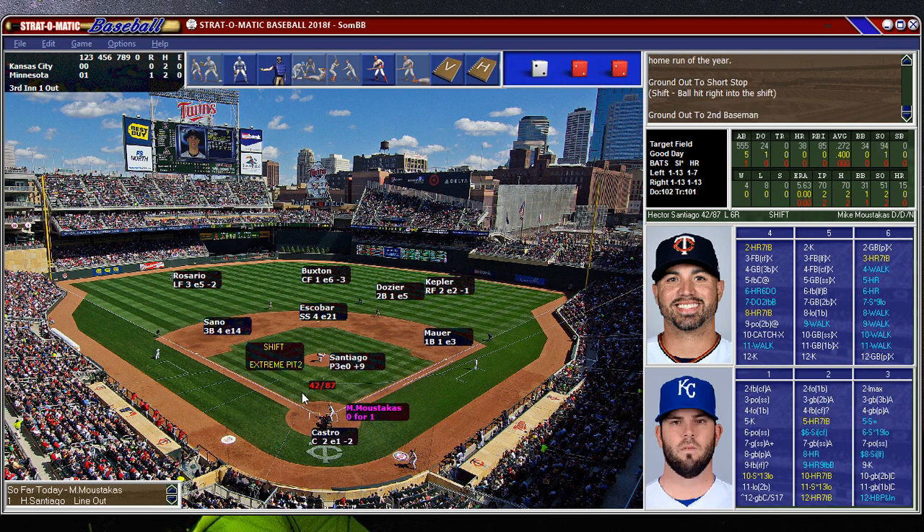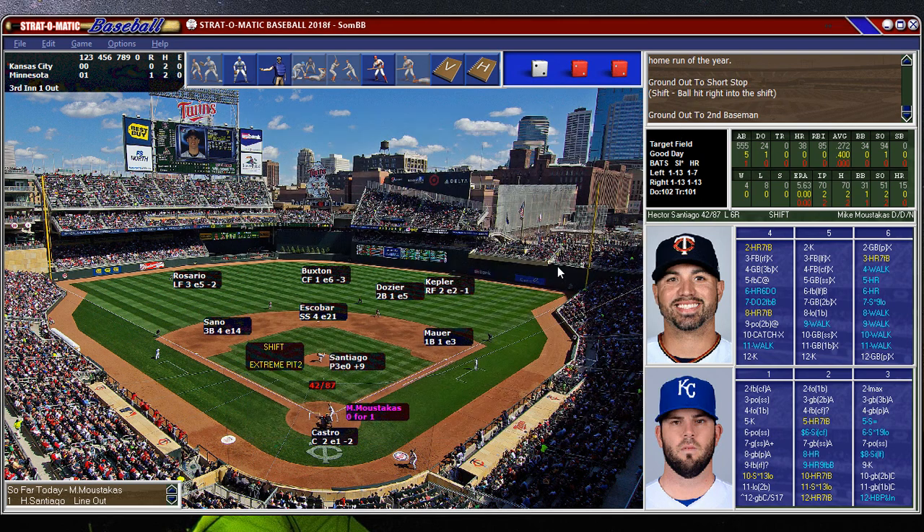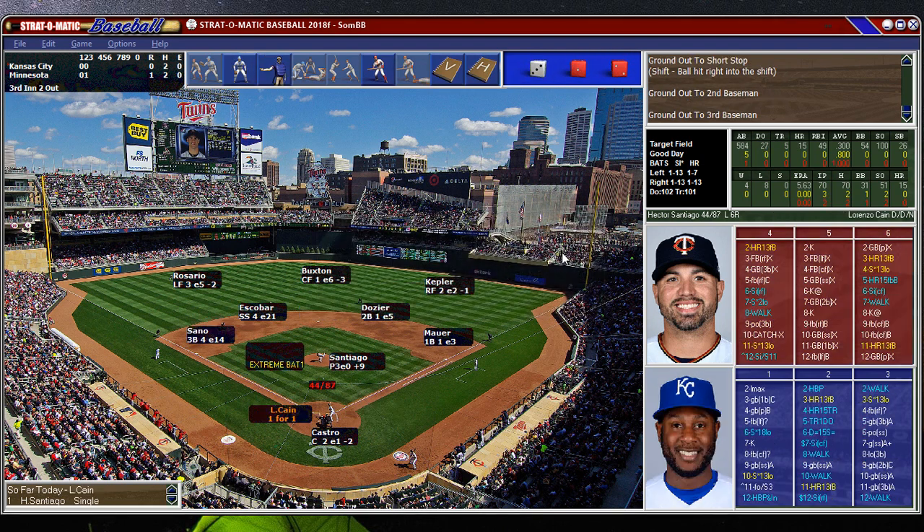Here's an extreme matchup for the pitcher Santiago. He is awful against lefties, and Moustakis has power against lefties. So instead of him swatting a home run every two at-bats, the game is going to kind of account for that a little bit. He's going to swing away.